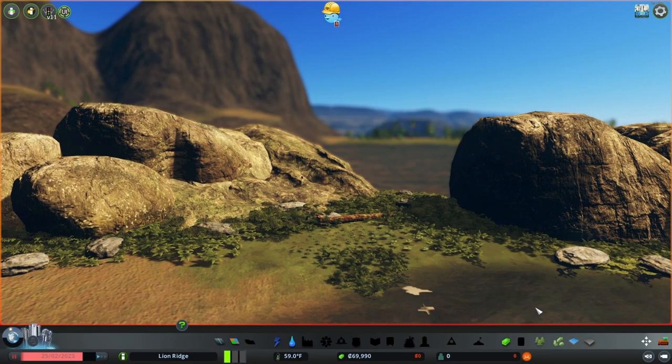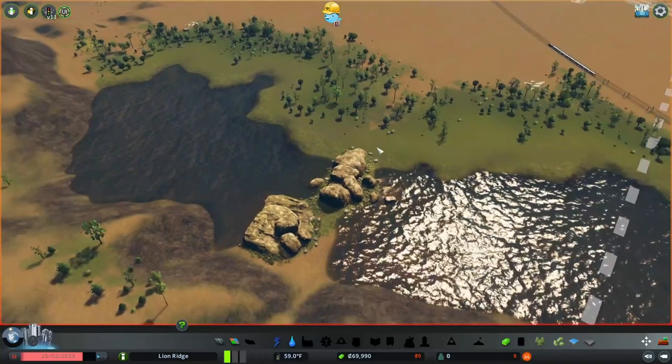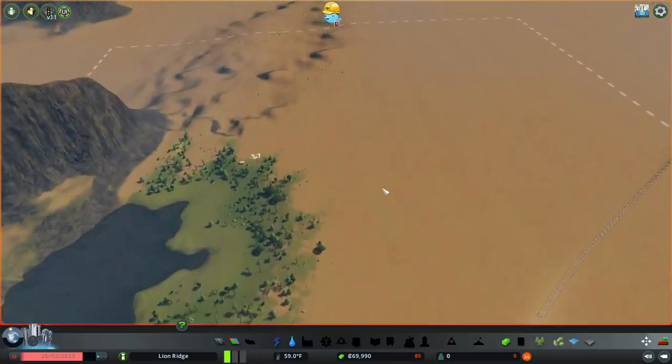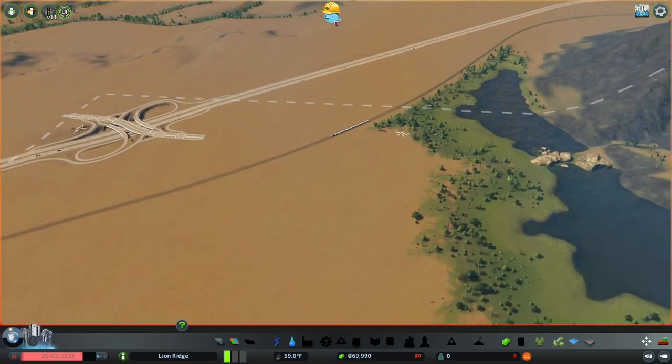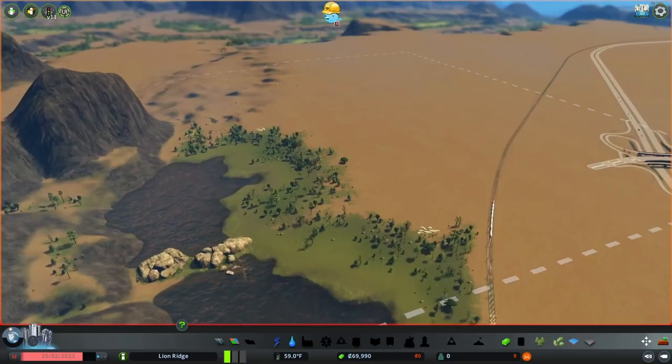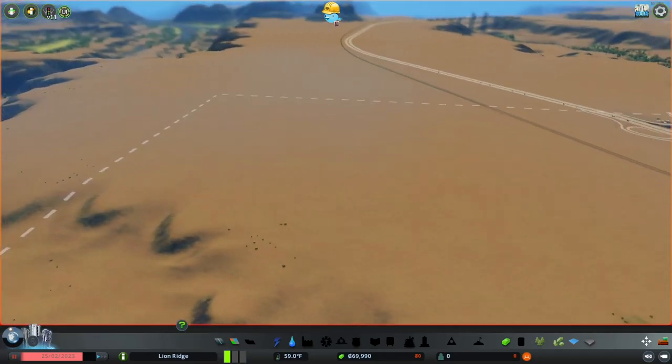Welcome to Cities Skylines. This is a new city called Lion Ridge that we are going to be starting today, and I am super excited about it. This is using one of the later map pack cities — Desert Valley from Map Pack 2 — which is available as an add-on to Cities Skylines and it comes with some interesting things.